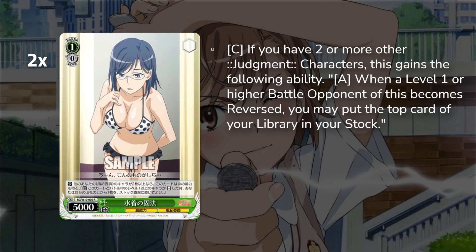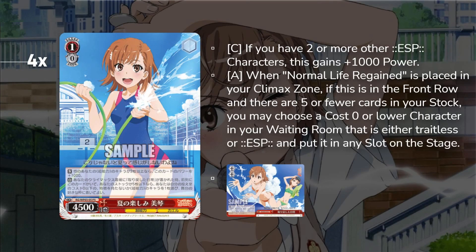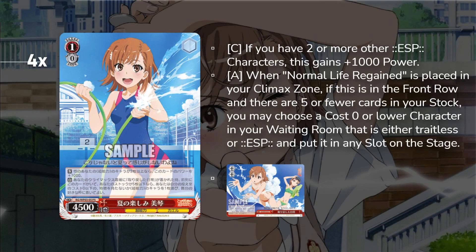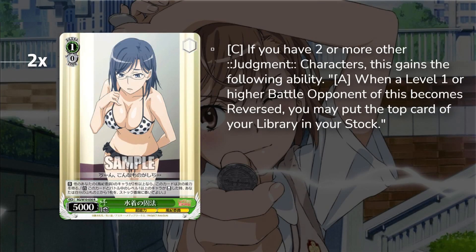We have the milk truck — with two or more other Judgment characters, which is any character with Kuroko on it, it gets on reverse: as long as you reverse a level one you can blind stock. Stock is at a premium in this deck because of the early play, brainstorm, and pay-to-salvage. This is also a costless character, so even if you don't have green level one you can summon it off your combo, get it out, and kill your opponent's level ones.